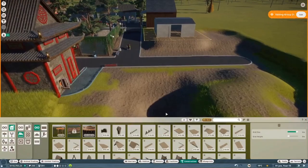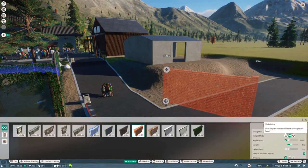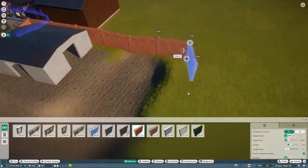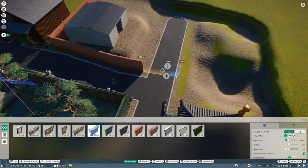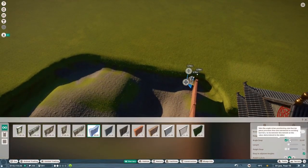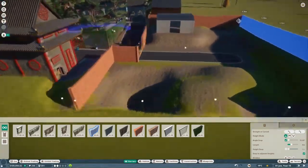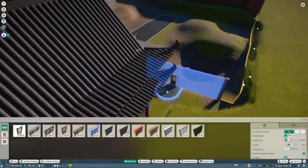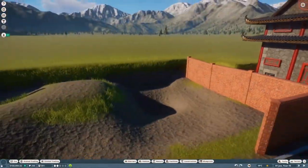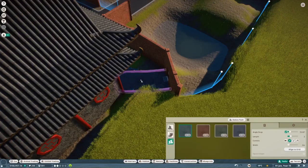I wanted that to be a window but then thought why not just do another door - another entrance for the tigers to get in. One thing I noticed: when I look at the Zoopedia it tells me the habitat needs so many square meters of land, but the wall height is listed in feet. Everything else is in meters in this game, so when it says the wall needs to be in feet I'm like, how many meters is that? Does anyone else have that issue - can you fix it?